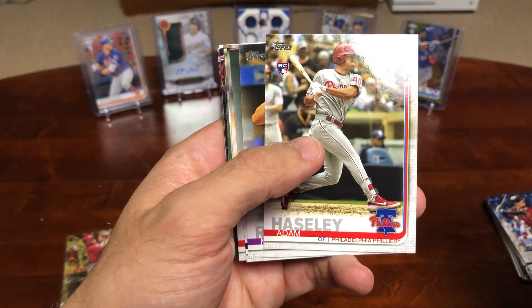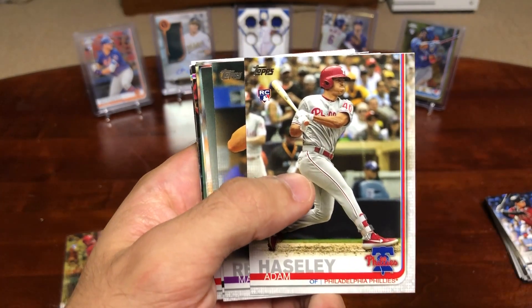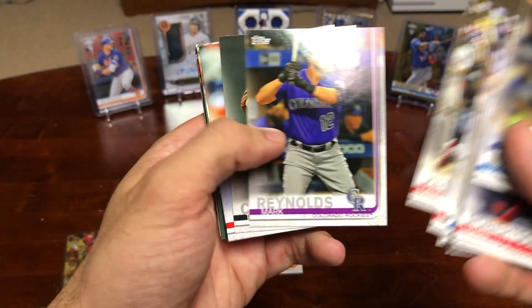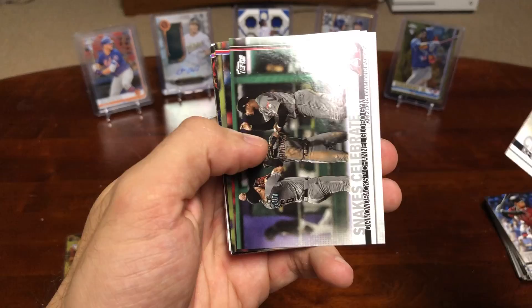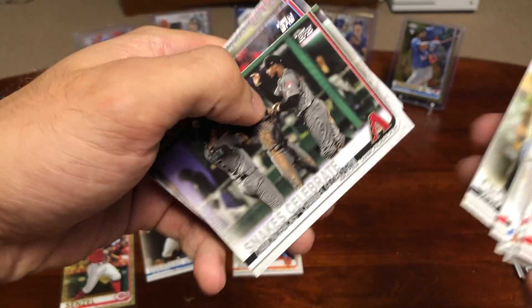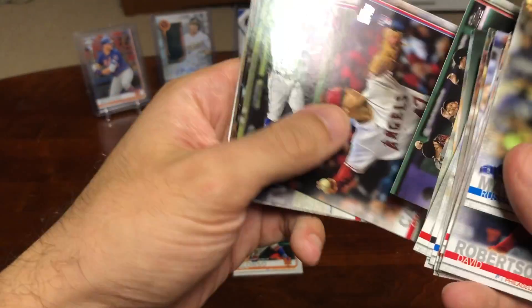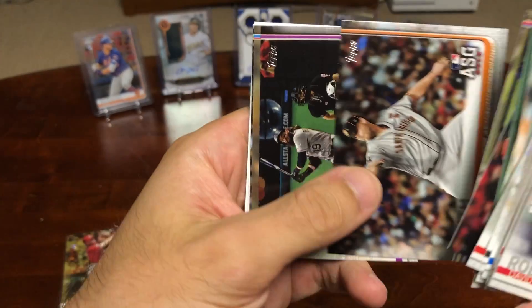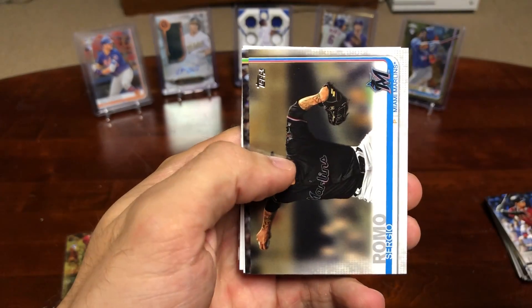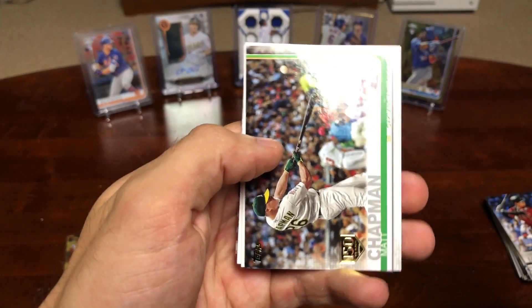Adam Haseley, UVA grad, Rookie Card. Mark Reynolds. Taylor Clark. Crone. Snakes Celebrate. Canning Rookie Card again.